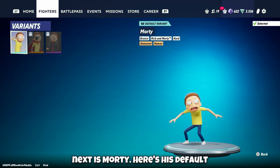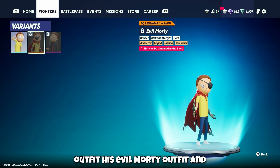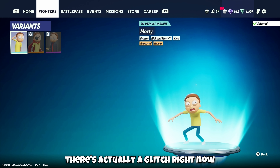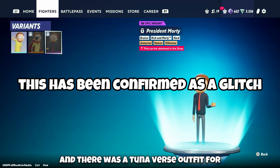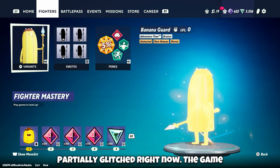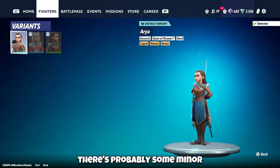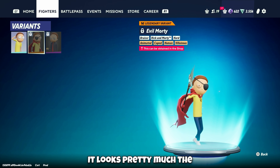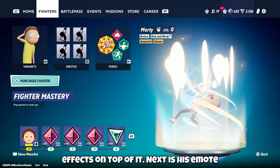Next is Morty. Here's his default outfit, his Evil Morty outfit, and President Morty outfit. I think there's actually a glitch right now — I was looking at these earlier and there was a Tooniverse outfit for Morty. So some of these might be partially glitched since the game just released. The Tooniverse skin looks pretty much the same as all the others — just the default outfit with some effects on top.